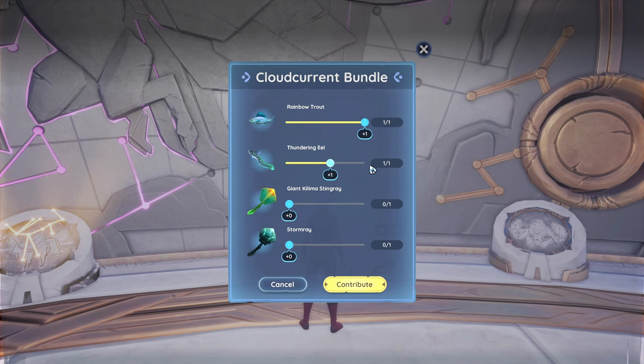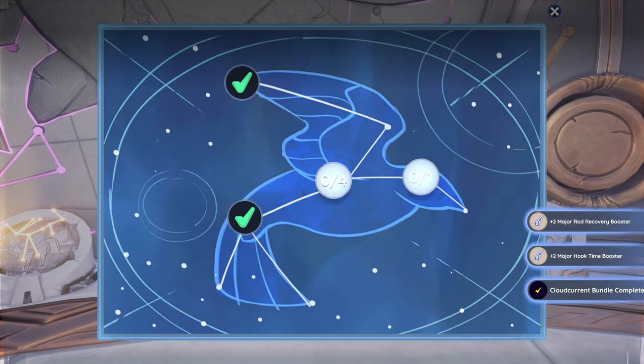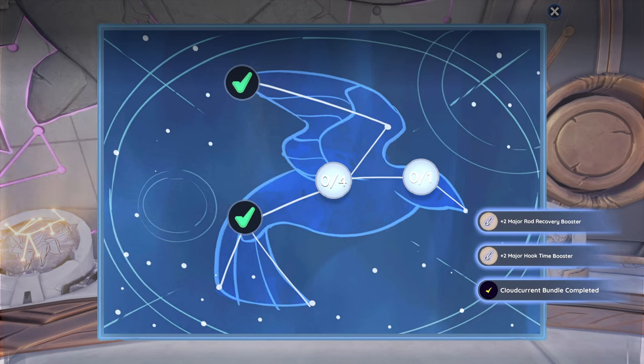Upon completing the Cloud Current bundle, you will receive several fishing boosters: two major hook time boosters, two major rod recovery boosters, two major safe zone size boosters, and two major safe zone speed boosters.